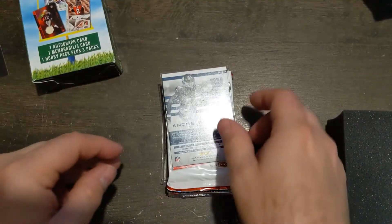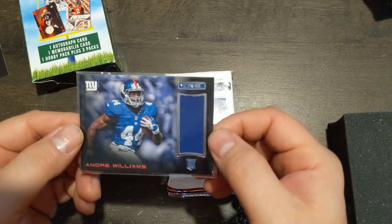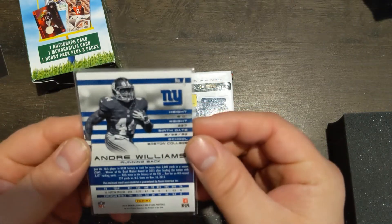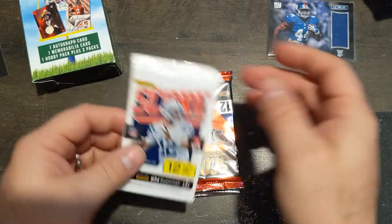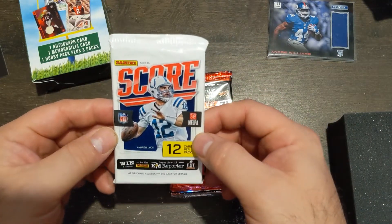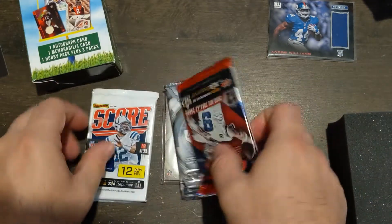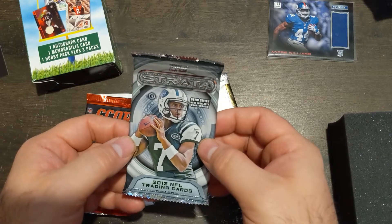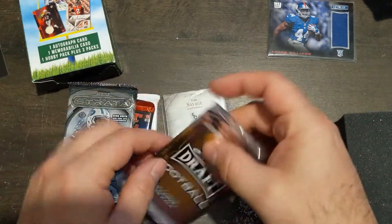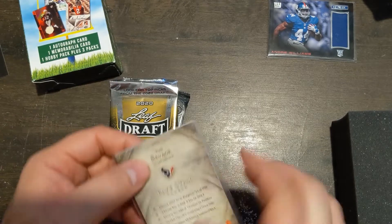Autograph right there. So this is our relic card of Andre Williams. It's a rookie card. I don't know if he's still in the league — this is 2014, so I don't think he's still in the league. Then our packs are Score from — I don't even see the year on the top of it — 2016, another Score from 2015, and a Strata pack. And our autograph is Tom Savage, the animal himself.